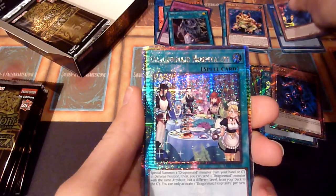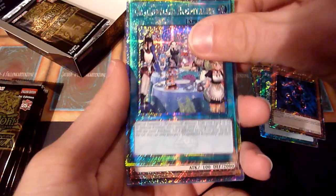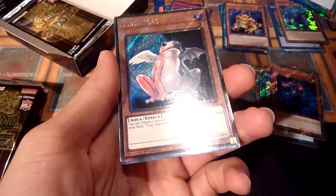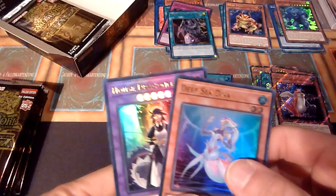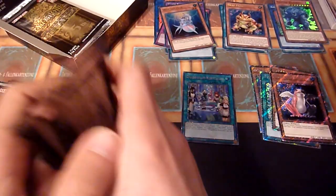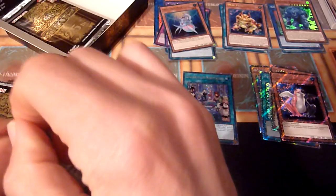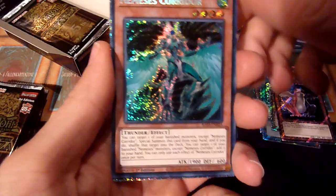Danger Bigfoot alt art, that's a Dragon Mate Hospitality as a QCR, and Substitute as a platinum secret rare. First quarter of the video: Dragon Mate and Deep Sea Diva both ultra rares. I think it's going to be faster if I sleeve the cards after the video, and because I'm going to be careful there shouldn't be any damage to them. Nemesis Corridor.